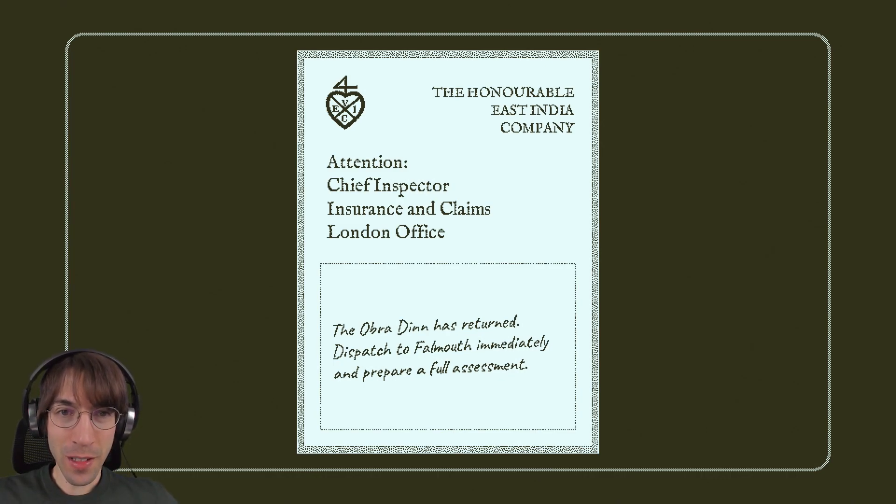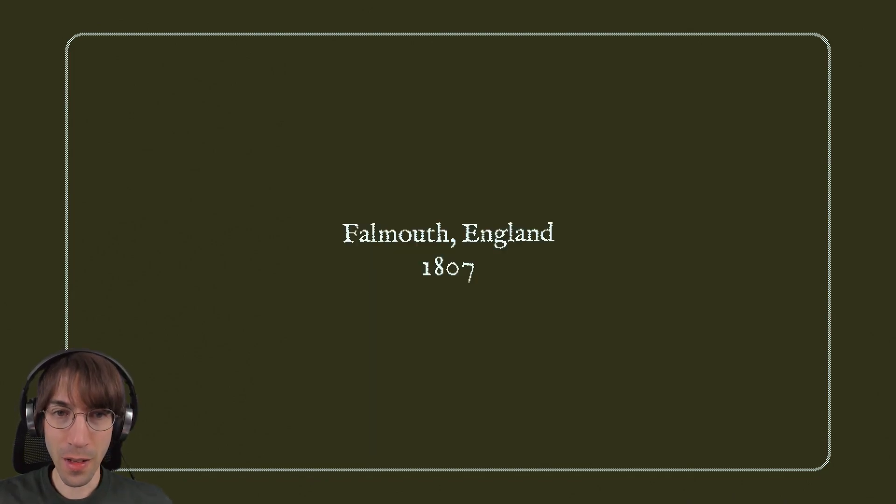The Honorable East India Company, Attention: Chief Inspector, Insurance and Claims, London office. The Obra Dinn has returned. Dispatch to Falmouth immediately and prepare a full assessment. So that's my role — I'm the insurance inspector. Oh, we're at Falmouth, England.